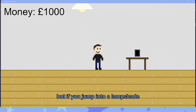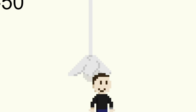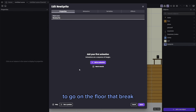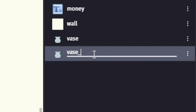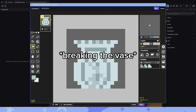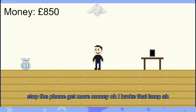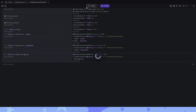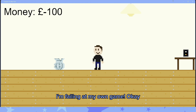You control the guy to make money, but if you jump into a lampshade or something I put on the floor it breaks and you lose money because you gotta pay to fix it. The lampshade breaks now - I gain money, I lose money, I gain more money. My next goal is to make a bunch of things on the floor that break. There's a vase and now I duplicate it. Oh, there it is - answer the phone, get more money - oh I broke that lamp! Can he jump without breaking it?